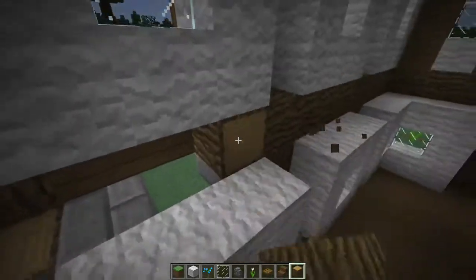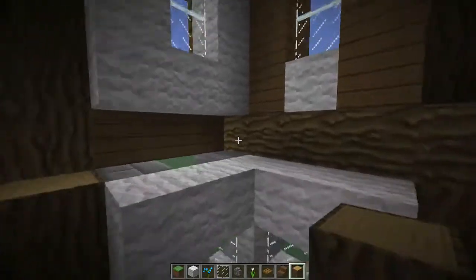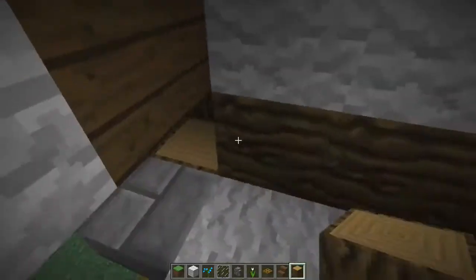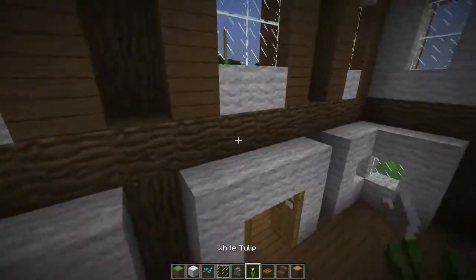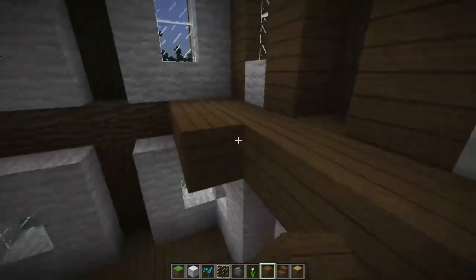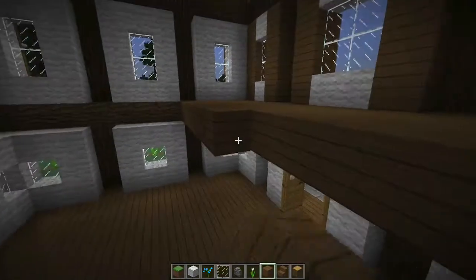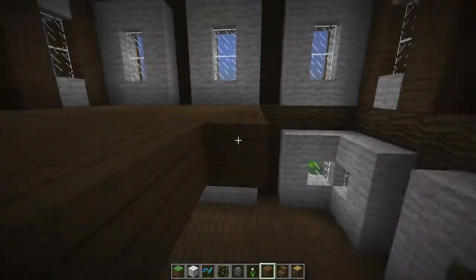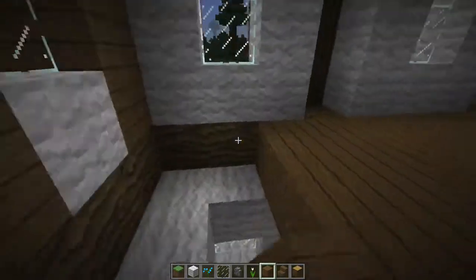Let's fill in these holes with logs going sideways — it just looks better on the outside portion and you won't see it on the inside anyway. If you're in survival you only have to fill in this one and replace it with something else so you're not wasting materials. Our floor will be going right here, using spruce. I'll fill in these portions — it looks kind of weird how they're popping out.